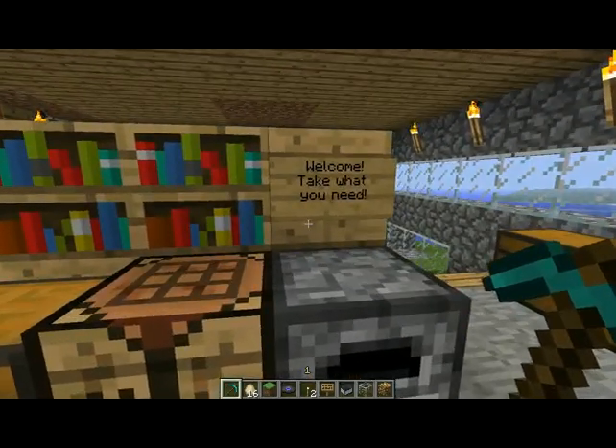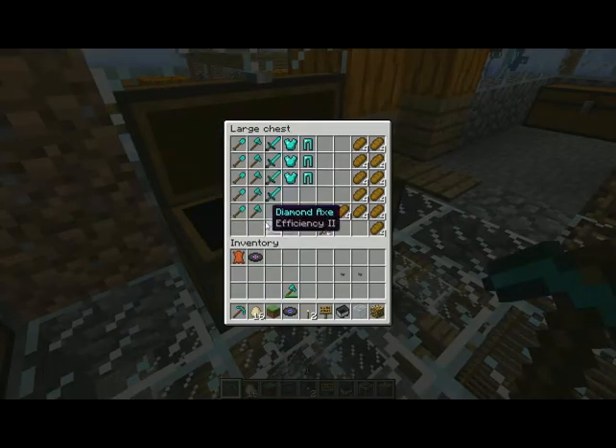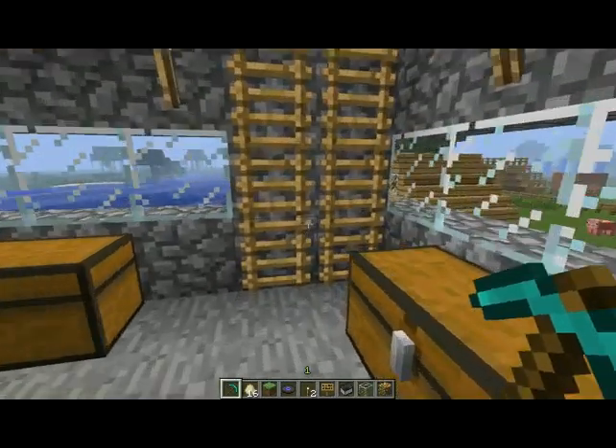So here we are inside. It says, welcome — take what you need. We've got chests filled with items that you can help yourself to if you like. Let's go upstairs and I'll show you the roof.